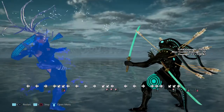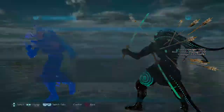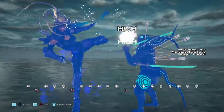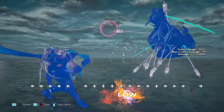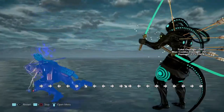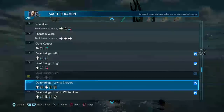Death Bringers — there's Death Bringer mid, Death Bringer high, then Death Bringer low. It tracks — the first hit tracks. The second hit doesn't. Does this crumple? It does not. Even if it is the low, this seems like something you're just gonna leave alone.